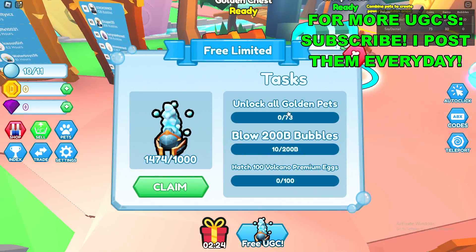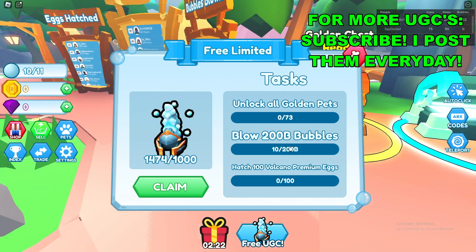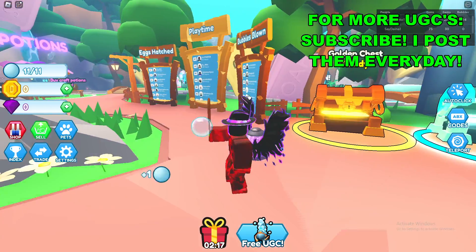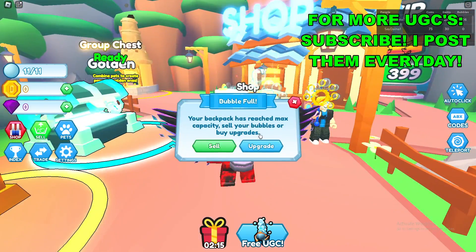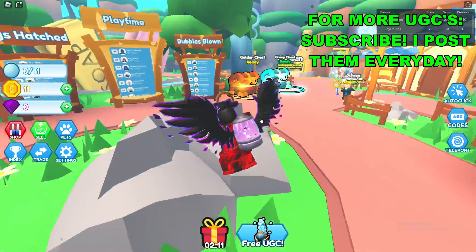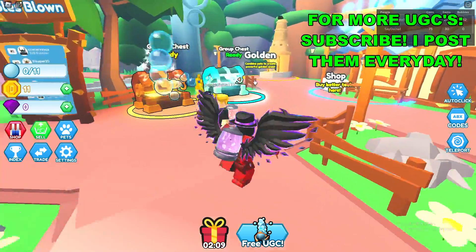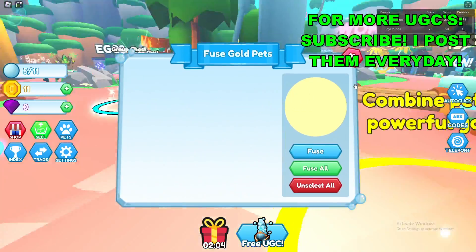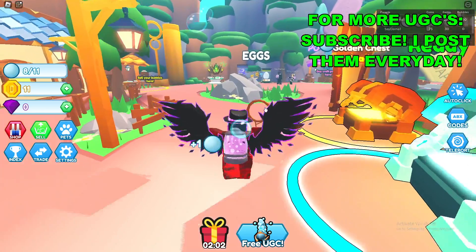Once you're here you'll see three different tasks that you have to go ahead and complete. The first one is unlock all the golden pets, meaning you have to get every single pet in the game in gold. Here's the golden machine — combine pets to create golden powerful ones. So yeah, you have to get every pet multiple times.